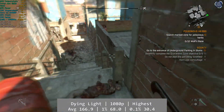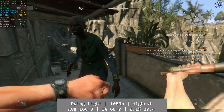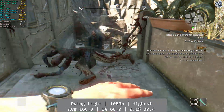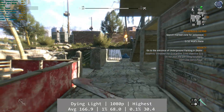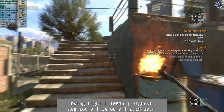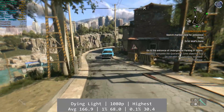An older title now — Dying Light. At 1080p with all graphical options maxed out, the B570 managed impressive numbers. Performance in older games isn't always perfect on ARC and certainly needs some work, but 2015's Dying Light ran absolutely great, with an average of 166.9fps and solid percentile lows coming in at 68fps and 30.4fps for the 1% and 0.1% figures respectively.